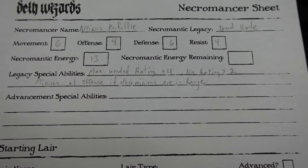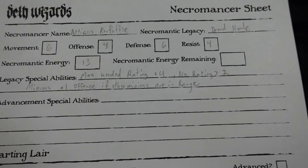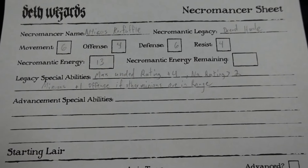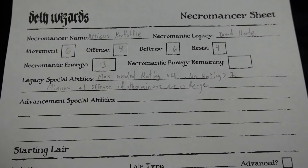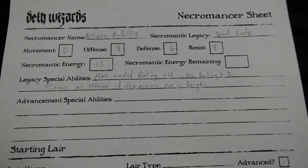As I mentioned, I'm going to play the dread horde master, so my max number of undead I can bring to a fight is plus four. I cannot have undead with a rating greater than two, and if my minions are attacking something and there are other minions within range they get plus one to their offense.